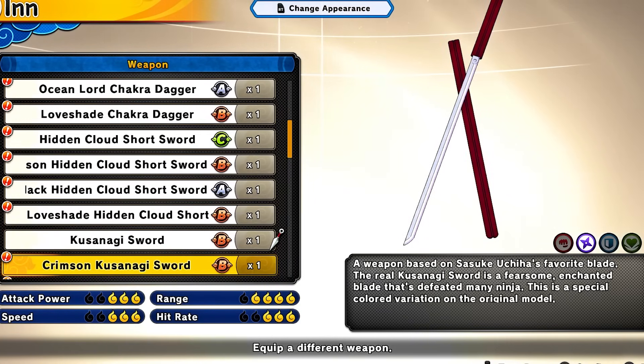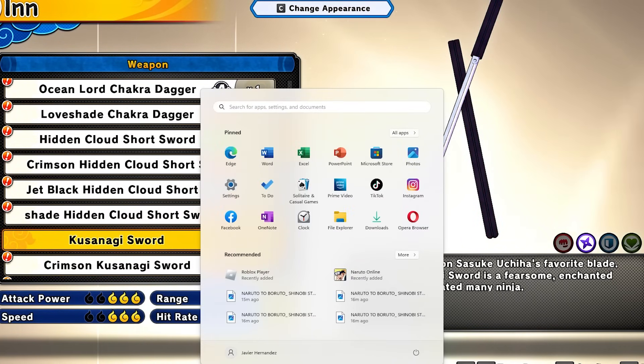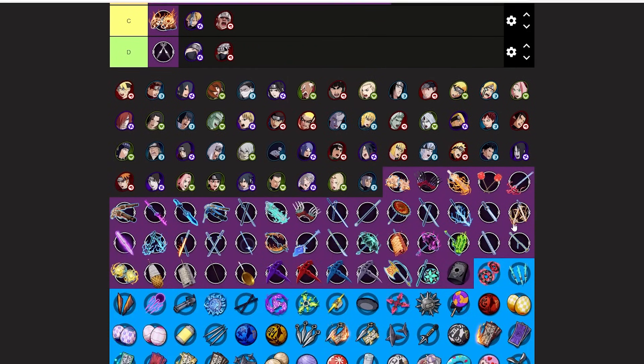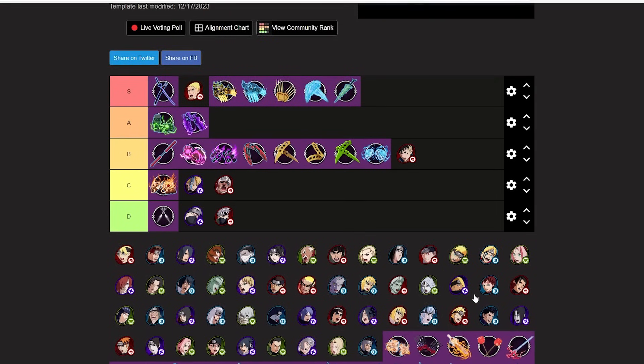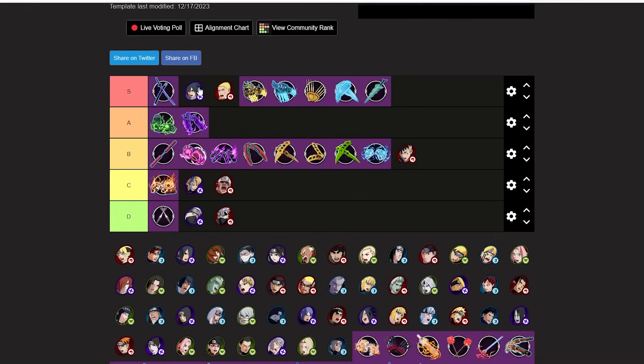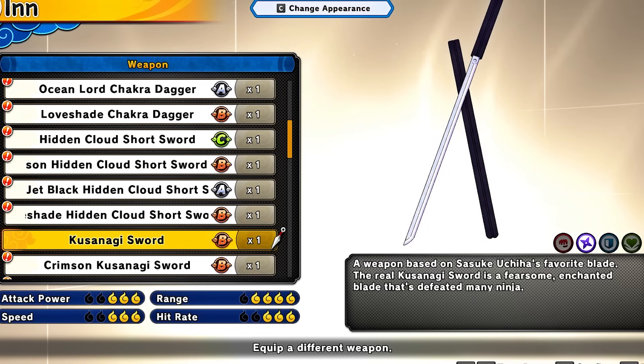Kuzanagi Sword — best range weapon in the game. This is definitely S-tier for range classes. It's not on the tool so I'll use the Sasuke pick. Really good weapon, I have a video on the combos for the Kuzanagi Sword — check that out if you want to learn how to combo like a pro.